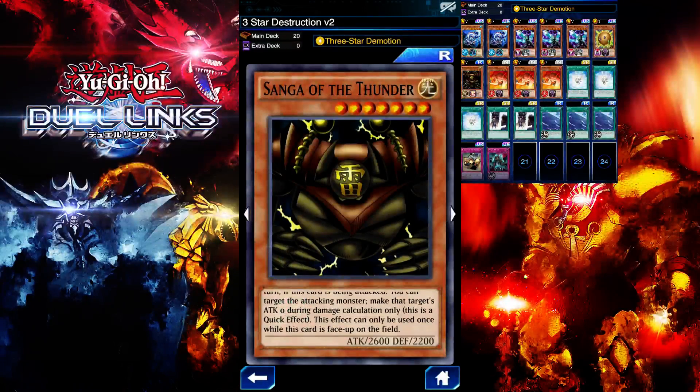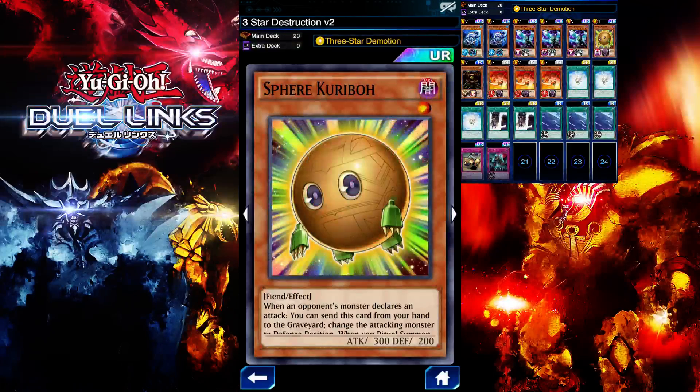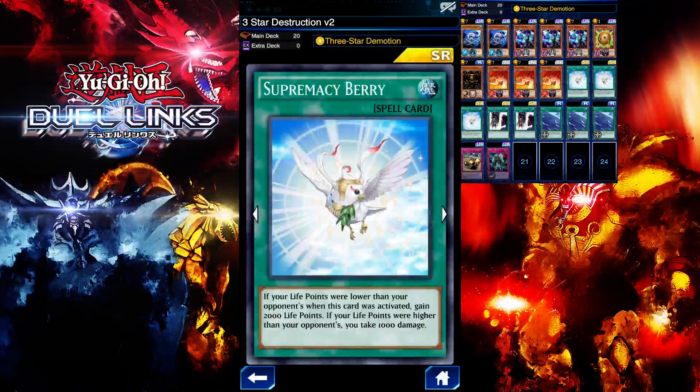Sangha the Thunder reduces the opponent's monster's attack to zero when they try to attack into it, so we deal damage. That's definitely a good card. I'm also running Biter Dragon — if you toss a coin and get two heads, you get to destroy one monster on your opponent's field. I'm running Spear Creabou as a hand trap to stop one attack. Three Flame Swordsman as well — if this card is normal summoned, you get to draw one card, which is a huge advantage.